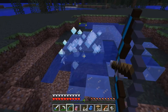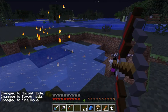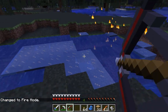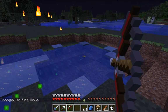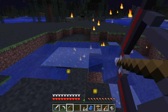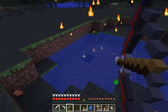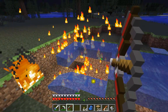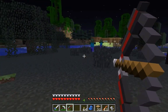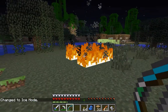Also, this is the elemental bow, so it actually has multiple modes. I switched it into fire mode now — the arrows are actually fire arrows. They have the opposite effect; they're actually melting the ice into water and then evaporating the water.